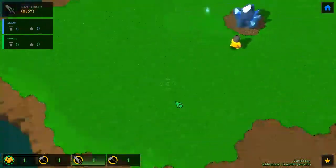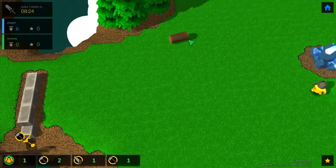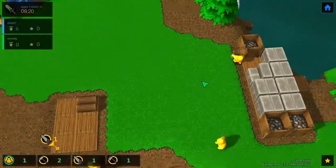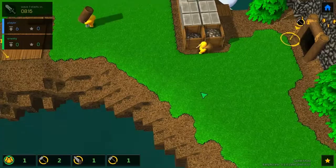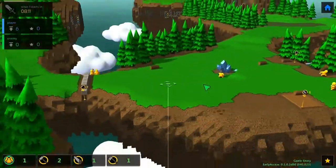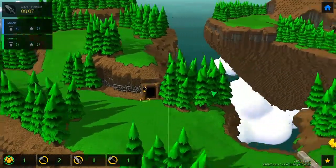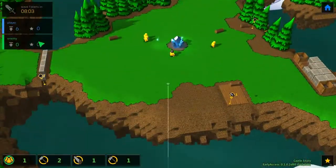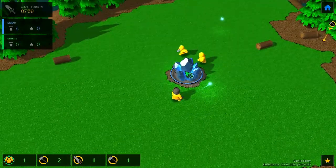Now we have two builders. We can pan the camera a bit to make everything more visible — this is our area, we are on some floating islands. There are a few more mines around here. I'm not sure what those stars mean — maybe it's the amount of units you can spawn or something like that.